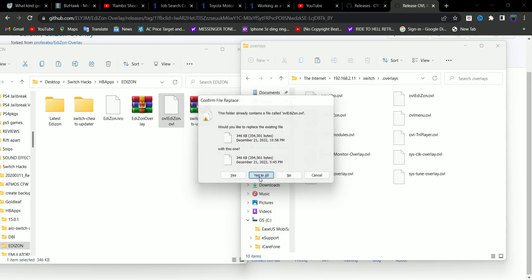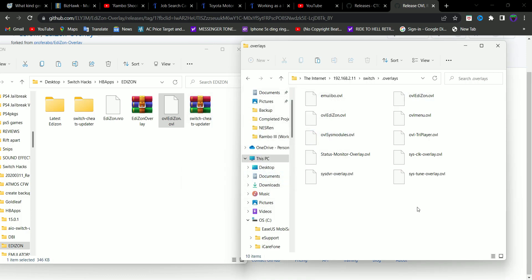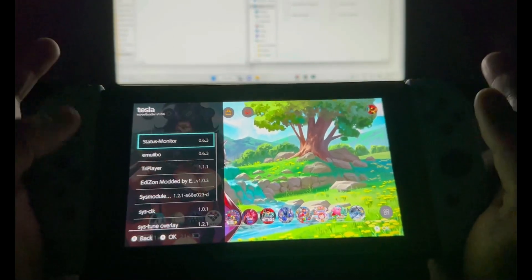This is where you're going to paste that downloaded file — just paste it right here. You can say yes to replace it. Then let's just pull up Tesla.